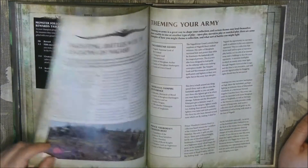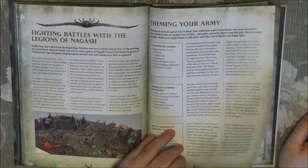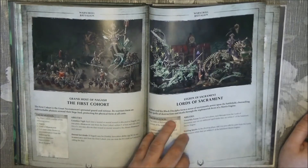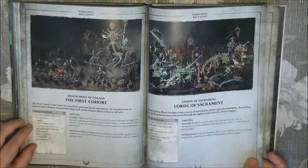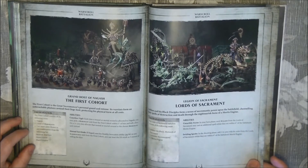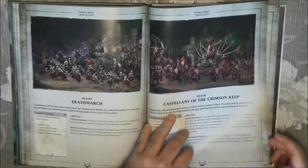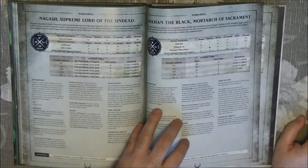Here we have the Path of Glory with the roster page. Then we go to the warscrolls, and here in the warscrolls we start with the warscroll battalions. The first is the Nagash unit of Morgas with three units chosen from any combinations. And then we have different battalions — quite some variety.